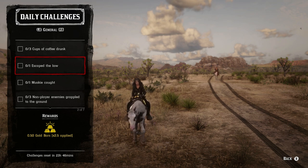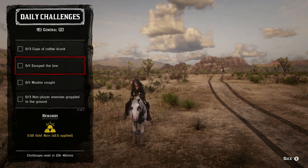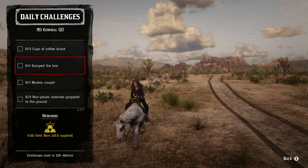Escaped law — you will have to shoot up somebody, preferably in one of the towns, and then just run away. As soon as you're wanted, just escape the law, and then you can always pay off the bounty later if you want to.